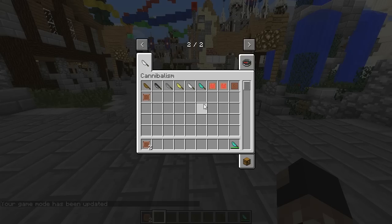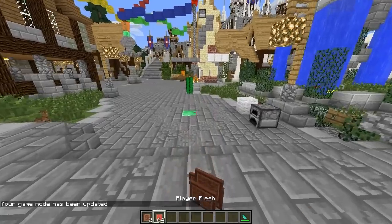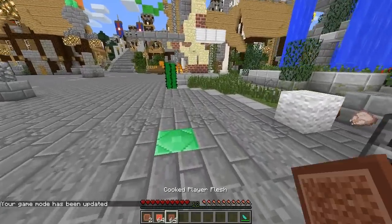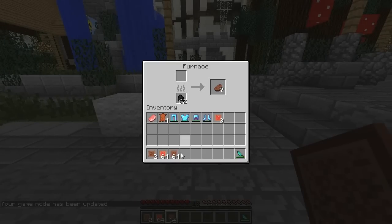So I can show you the player flesh — it's around here, yeah, there we go — player flesh. And this is the cooked player flesh. So you can kind of take a piece of yourself, then cook yourself and eat yourself. Why would anyone want to do that, I have no idea, but apparently it's a thing in Minecraft.